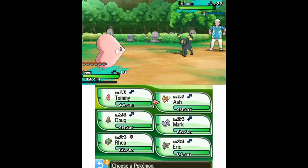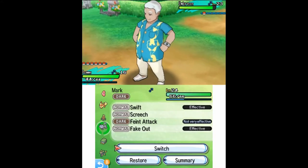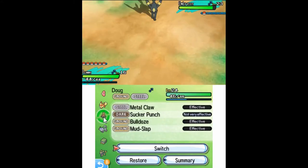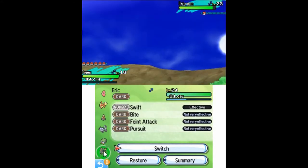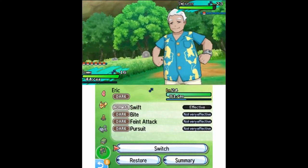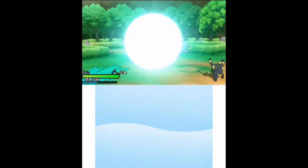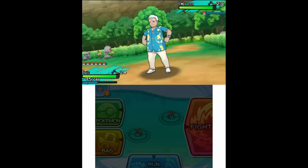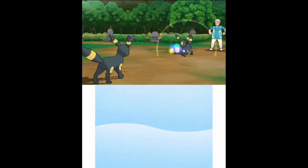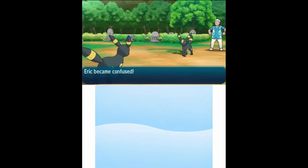Yeah, that's not going to be enough. I guess I'll switch out to my own Umbreon. Okay, I got scared he was going to use Pursuit. Oh, you still have Quick Attack — interesting. Well, the only thing I can use is Swift, and Swift can't miss, so I don't really care about being confused — well, I do a little bit because Eric could still slap himself.